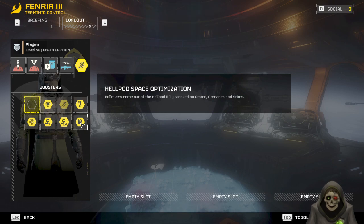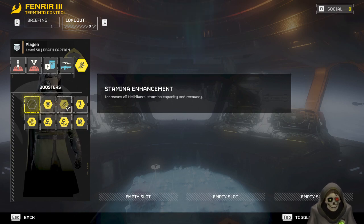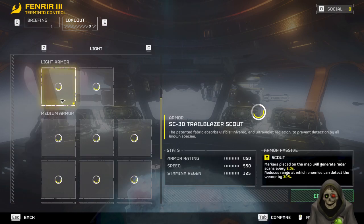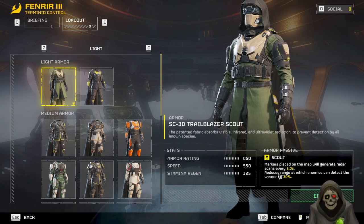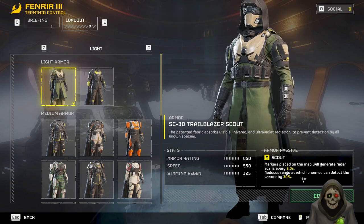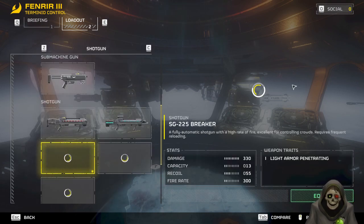Bile titans are a bit tricky with the arc thrower — I think you need about 20 shots to kill one, so it's not ideal. My stratagem booster gives a stamina increase, letting me recover stamina quicker and increase my capacity. I'd really like to have vitality enhancement and hellpod space optimization, which gives more ammo, grenades, and stims fully stocked on spawn, plus better injury resistance.